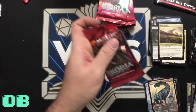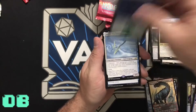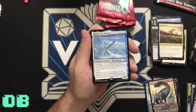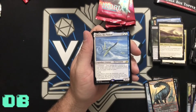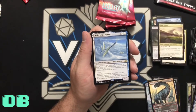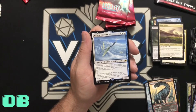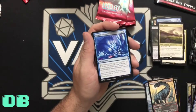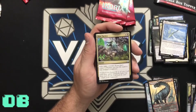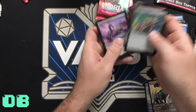Last few packs — get a Kraken! Human Soldier token, land. Yorion, Sky Nomad — legendary creature Bird Servant, companion: your starting deck contains at least 20 cards more than the minimum deck size, so he's going to have 80 cards. Flying. When it enters the battlefield, exile any number of other non-land permanents you own and control; return those cards to the battlefield at the beginning of the next end step. Escape Protocol, Glowstone Recluse, Dire Tactics.